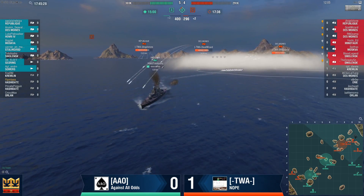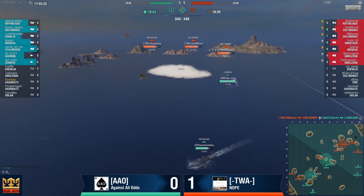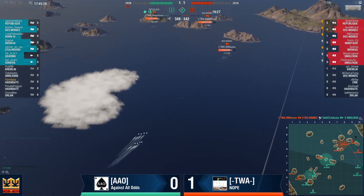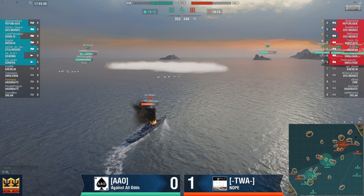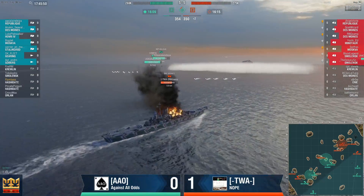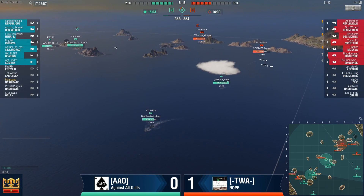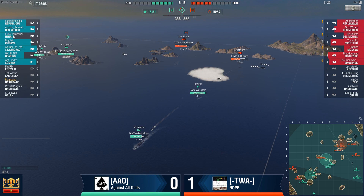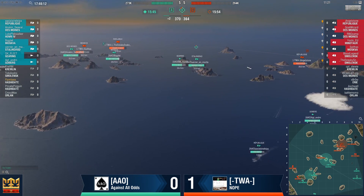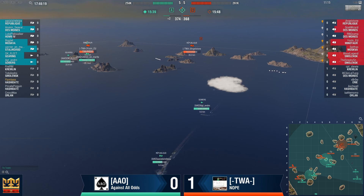Here comes the shots from Republique — that is enough to lose that Smolensk. He was radared by the Des Moines, but he should have left sooner — he should have recognized the danger. However, now TWA's Des Moines is in the open in front of Republique. If Republique manages to put this Des Moines out of the equation, the trade would kind of be okay. Although you have to bear in mind, every ship-for-ship trade works in favor of TWA because they do not have destroyers. AAO has to keep themselves with a one-ship advantage this entire game, or their DDs need to perform a miracle.